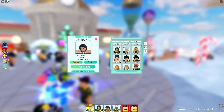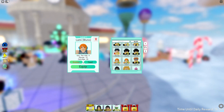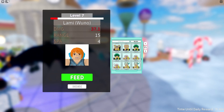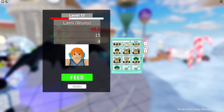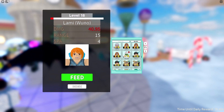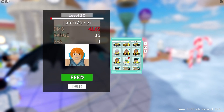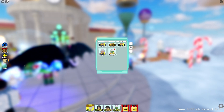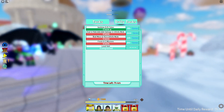Now let's level up one of my units to level 20 so we can claim even more gems to summon more characters. I'll feed it some of these four-stars and three-stars I don't need — though not this particular unit, because that's actually one of my favorite and most overpowered ones. Okay, now we have it leveled up to level 20 — let's go back to tasks and claim those gems.